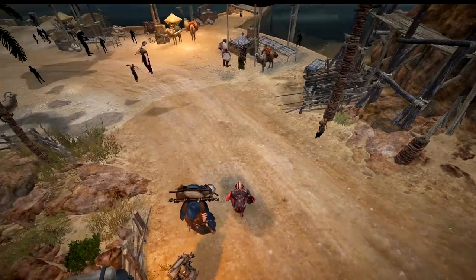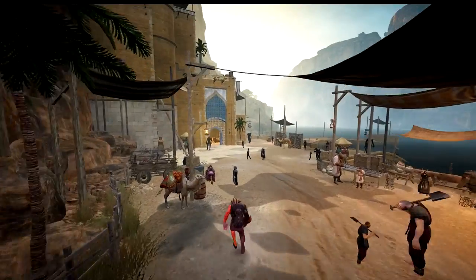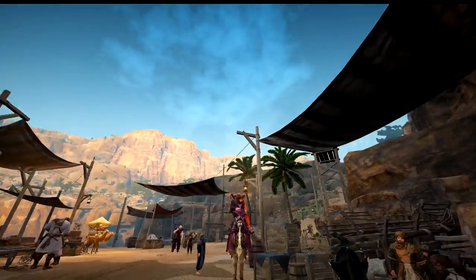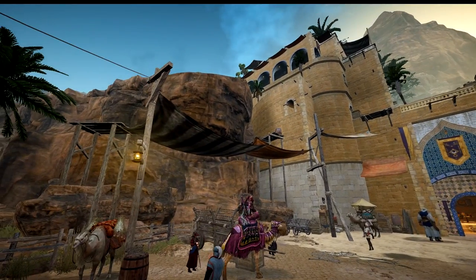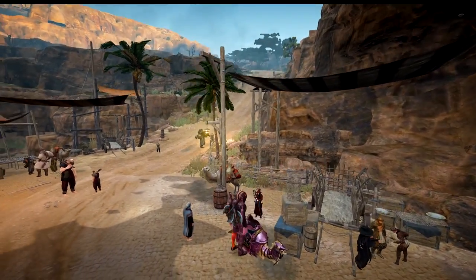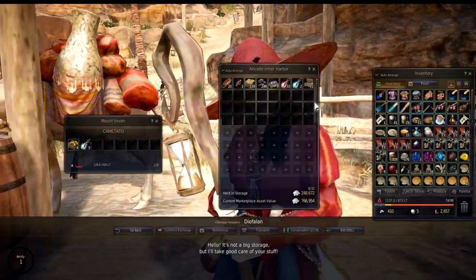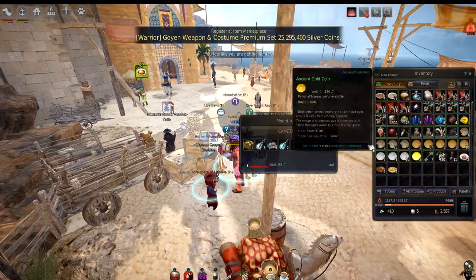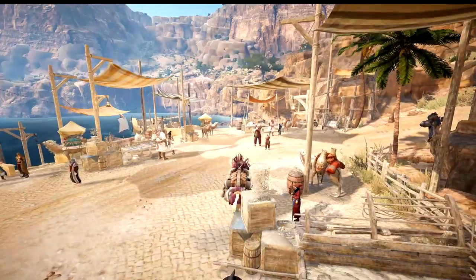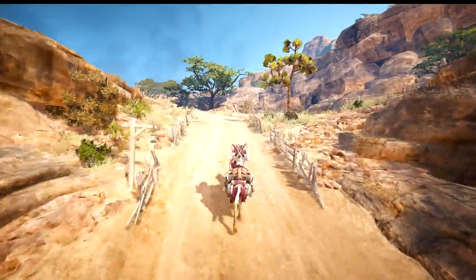Once you miraculously recover from severe dehydration, head to Ancardo's storage manager where a conveniently placed fabulous pink camel will be waiting for you. Talk to the storage manager and transfer all the trade items you can to the camel. Carry all the mob-dropped ones that you can have in your inventory as well. Carry all your goods to Valencia's storage. Advise to use AFK times for this part.